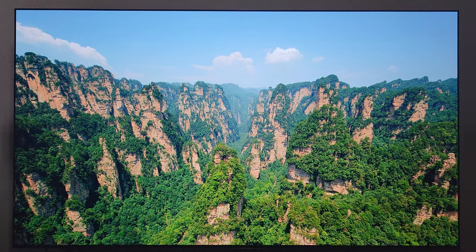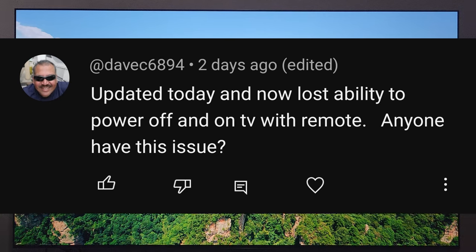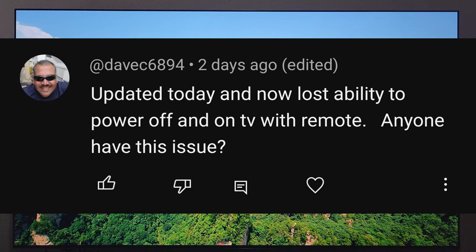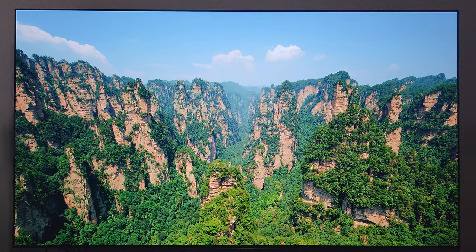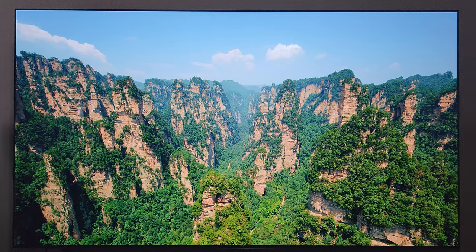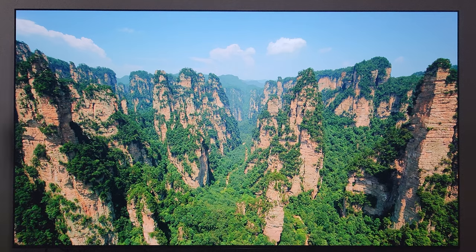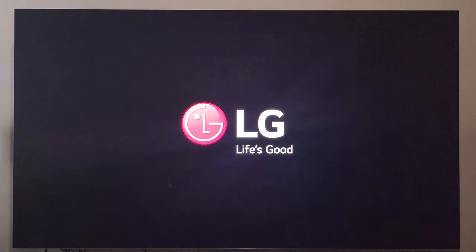Next comment is from DaveC6894 — Dave, I appreciate you watching the video, thank you for the comment. Let's check out what happens when I go to power off the TV and see if there's anything different going on. Here's the remote — I'm going to hit the power button. And there's the power off. Everything looks good there. TV is powered back on like usual.